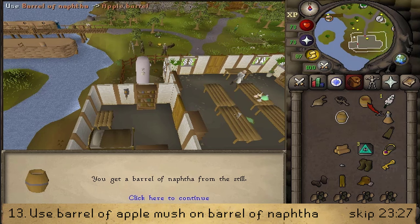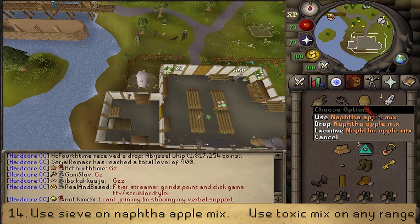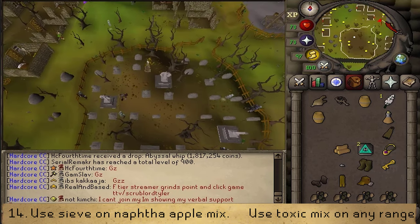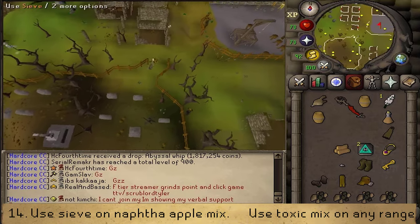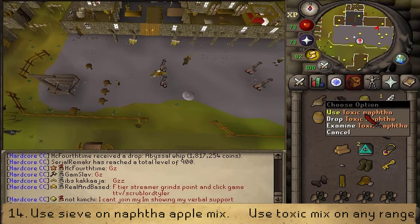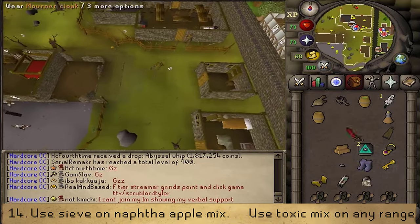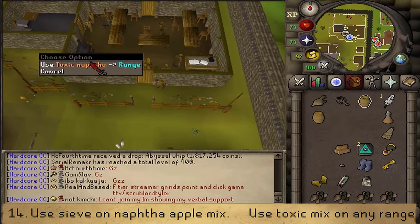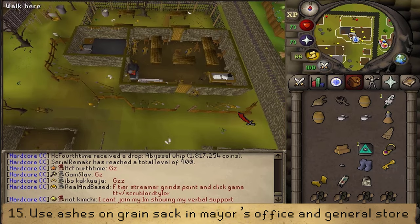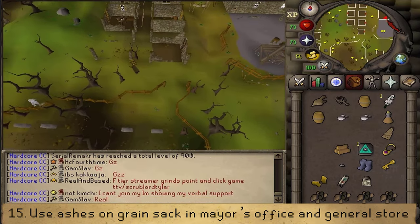Use this barrel of Naphtha on the Rotten Apple Barrel Mush. Once we have a Naphtha Apple Mix, let's make our way back to West Ardoin and return to the Hideout of the Mourners. On our way there, use a sieve on the Naphtha Apple Mix to get Toxic Naphtha. Equip Full Mourner, head inside and use the Toxic Naphtha on the Cooking Range. Once we have the two Toxic Ashes, do not teleport — just simply exit the HQ via the door.